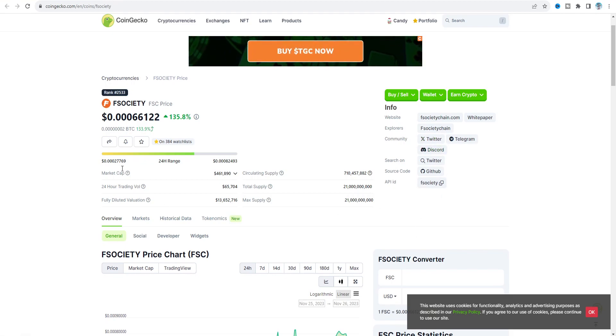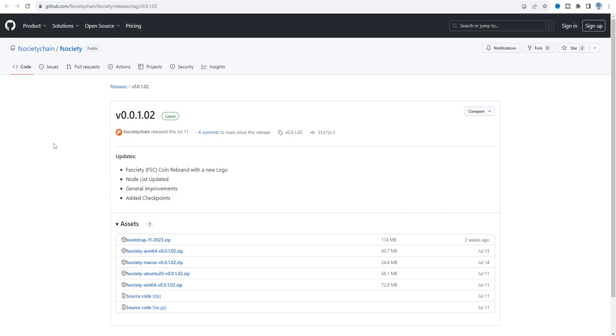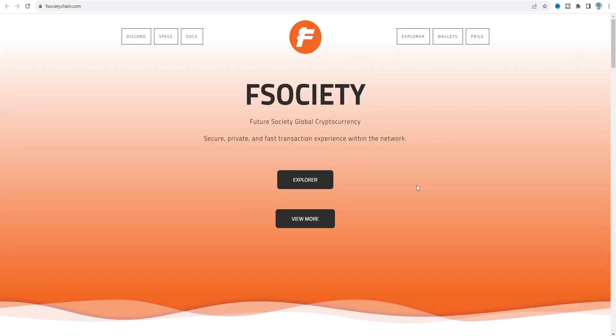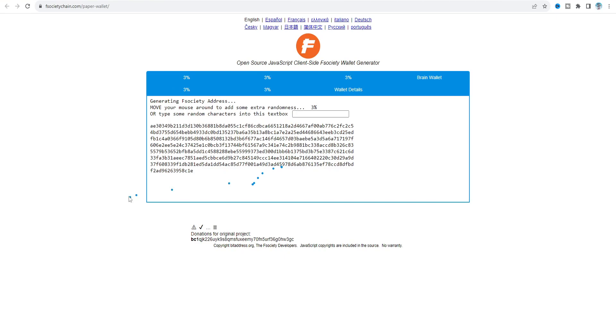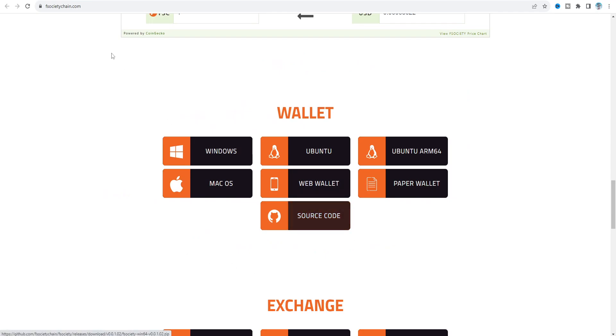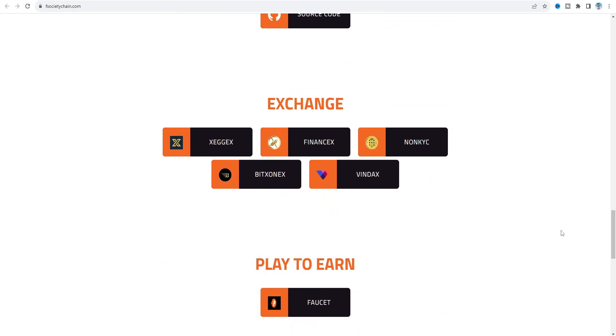From the FSociety website you can get a web wallet or the main node wallet for GPU mining. On the download section you can see the Windows wallet is available, along with the web wallet and a paper wallet — paper wallet is totally new to me, so comment below if you know what it's about. The exchanges listed are ZGEX Finance, X Non-KYC, Bitzone X, and Windax — FSociety is listed on these five exchanges.